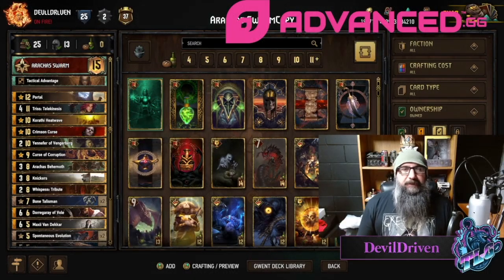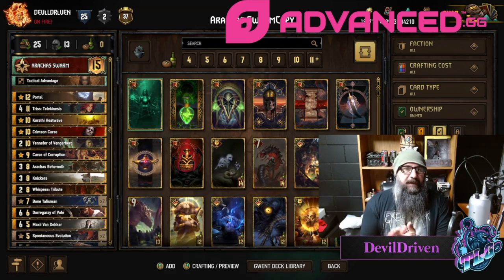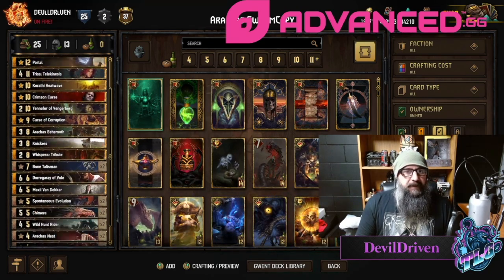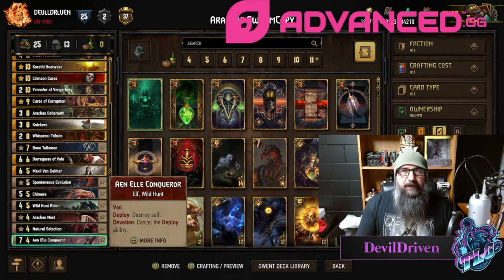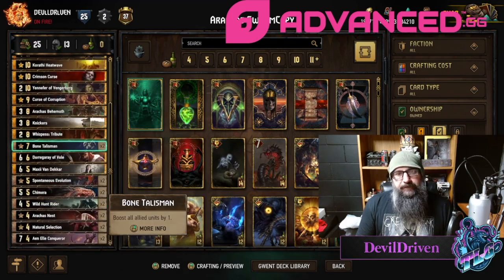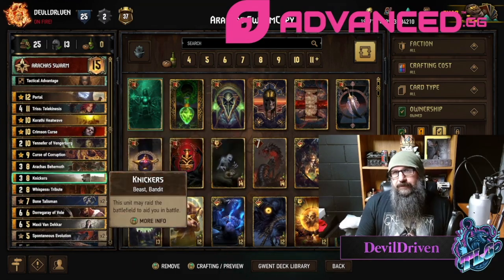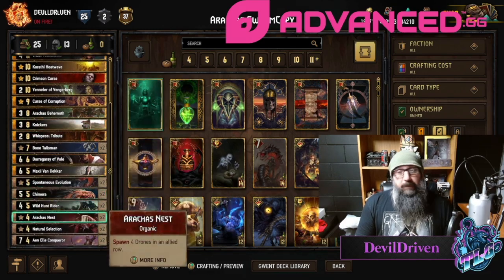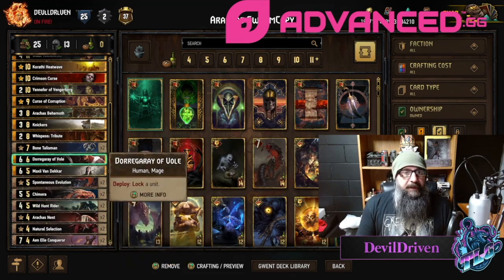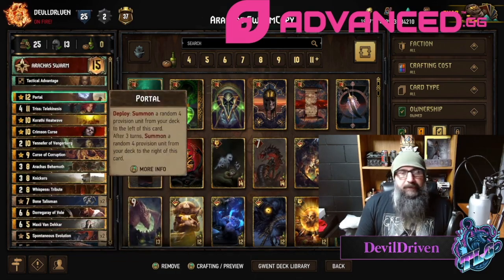Hey guys, what is up, I am Double Driven. I've got some games here - me and Wasubi jammed some games, he had to run before we could do the deck overview. It's kind of an older list with the Araka swarm, the Shaggy Red Rain version they played at the open, with the portal. They removed the Nero because of the high provision cost, and added some more thinning with Knickers and the portal and the riders, because sometimes you could just play turn one riders if you're on blue coin.